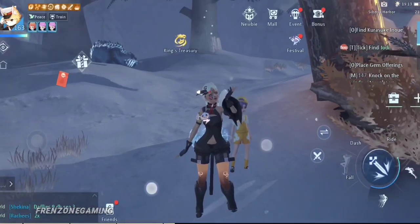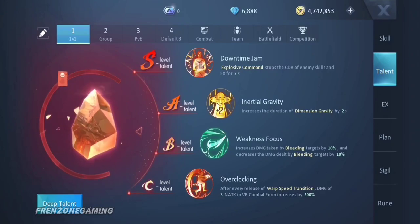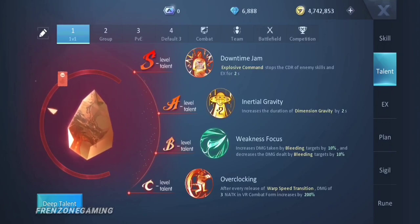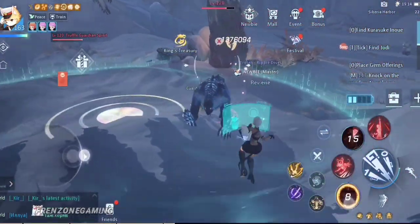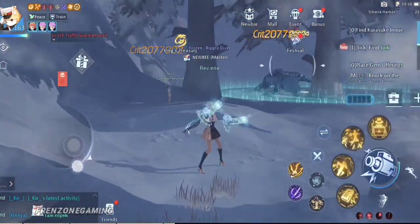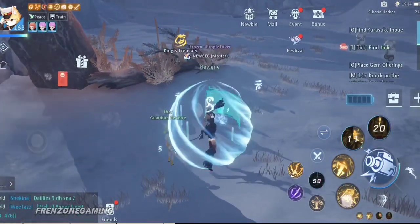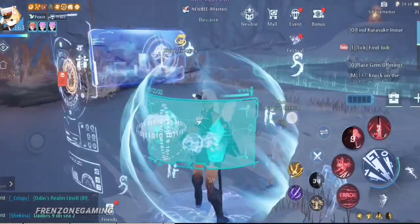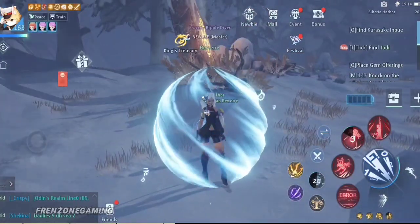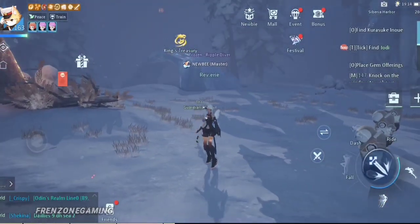There is no exact or perfect build for this class. Talents vary so much depending on your playstyle, dragon, Seven Sin, and EX - there are so many variables. You can start by stunning your opponent and then going all-in with the red and yellow skills, or start immediately with the yellow skill, teleport, and use Minefield. Testing against another Visionary, the first build was a bit easier for me to win with.